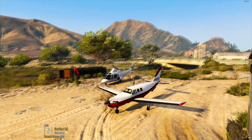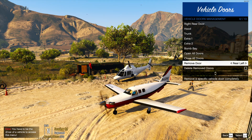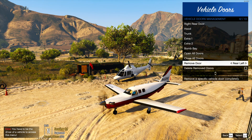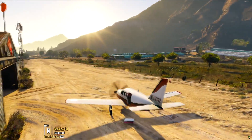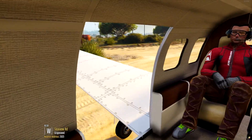Not seeing remove door — vehicle options, vehicle doors. Right at the bottom it should say remove door. Vehicle doors, I'm seeing left rear, right rear. There we go — left rear. Just leave it on the runway, why not? Now it feels like we're in a skydiving plane, knocking out the door.